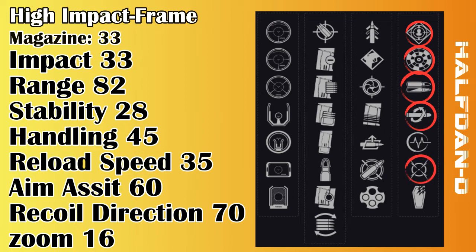Moving Target — a perk which can enhance our movement speed and increase our target acquisition when ADSing and moving. Now although it sounds great to have, it's not a perk I would choose straight away for the weapon unless I have my stability at a reasonable level. The extra stickiness it gets is great as it can allow you to focus on the centre chest area and the head area with extra precision.